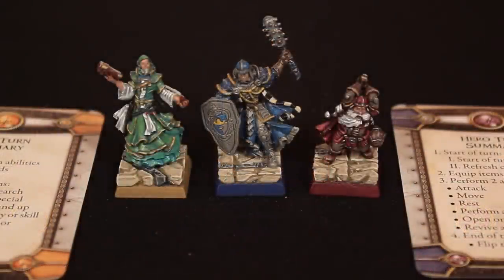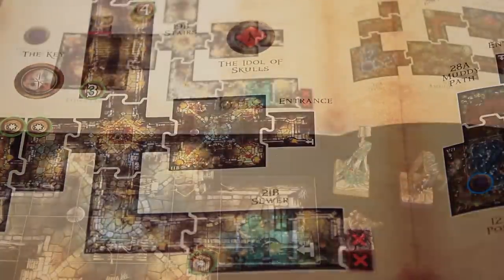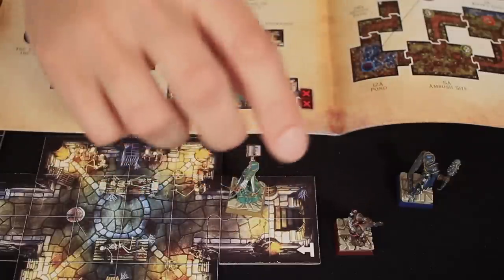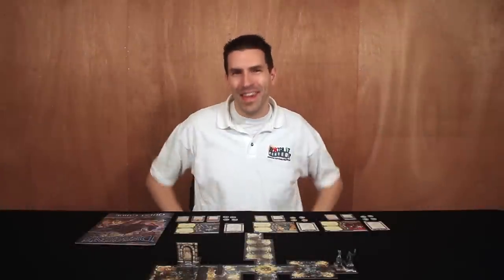Each hero has an unpainted miniature to represent it. Our miniatures were painted for us by Peninsula Painting Services. The heroes are then placed on the entrance tile as shown in the quest guide. Each tile has a series of squares indicated on it, and the players place their heroes on the entrance tile, one per square, in whatever arrangement they choose. But hey, it's not all about the heroes here.